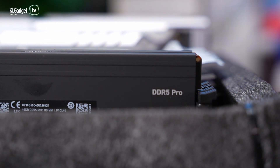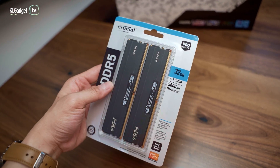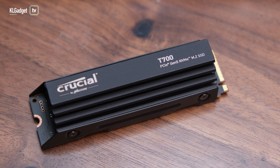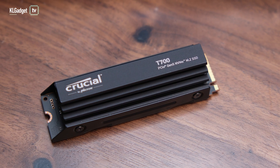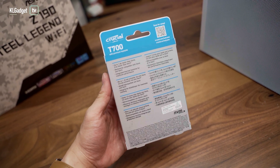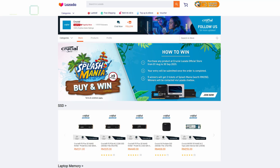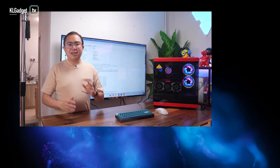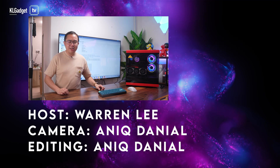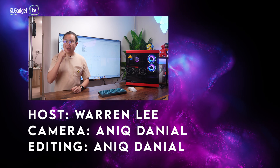Overall, the Crucial DDR5 Pro is a really decent memory kit, and you will definitely get some good performance gains over DDR4 if you are mainly doing creative and productivity workflows. The Crucial T700 PCIe Gen 5 SSD comes in capacities of 1, 2, and 4TB, which is highly recommended if you want the most minimal loading times in games and reduced file transfer durations. These products can now be purchased from Crucial's flagship store on Lazada and Shopee. Do let me know your thoughts in the comments below, subscribe for more videos, and I'll see you in the next one.